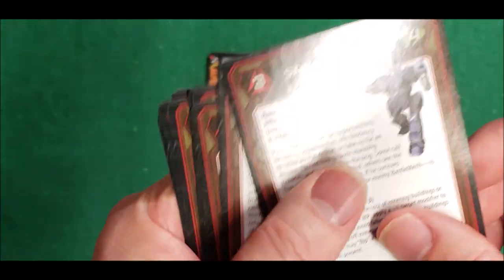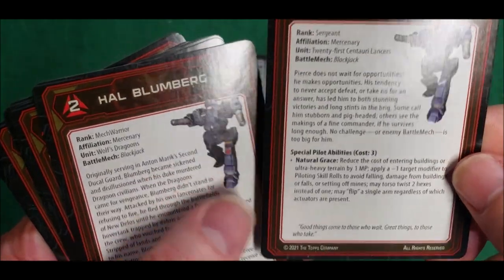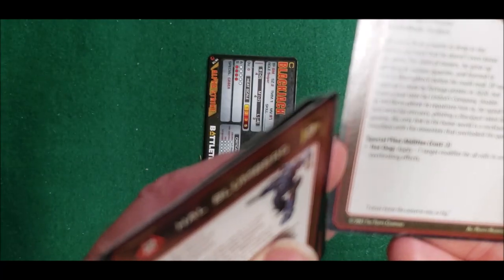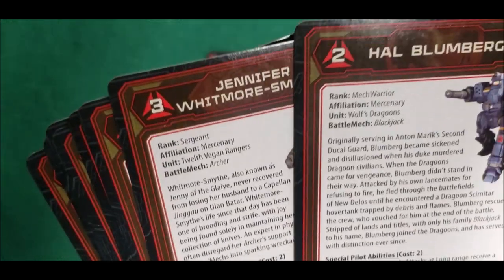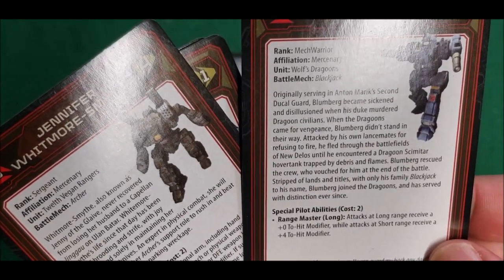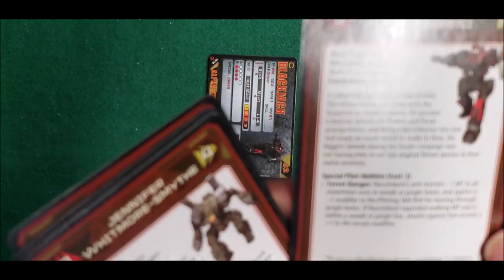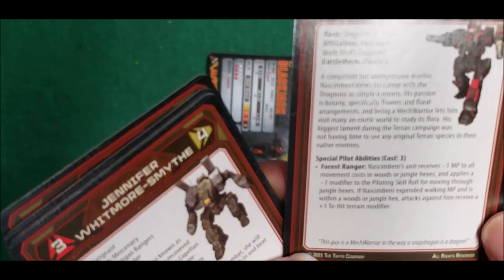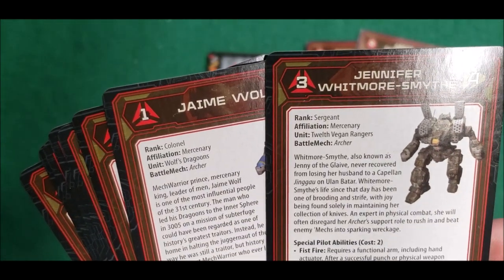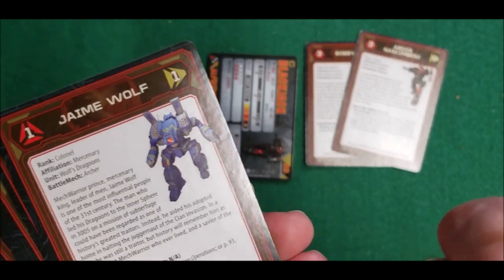Alright, here we go with the MechWarrior cards. We've got Saxon Pierce, Bobby L — 'Natural Grace' and 'Hot Dog' skills. They're using those skill things we use in regular BattleTech. Range Master — you flip your short range and long range, so you're good at long range but bad at short. Forest Ranger — does well in wooded areas. And this one is Jennifer Whitmore Smith — Fire Puncheons, Fire Lucky.